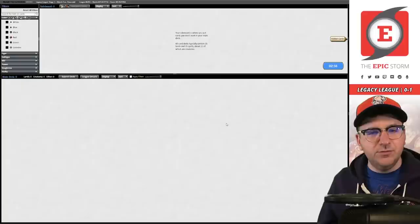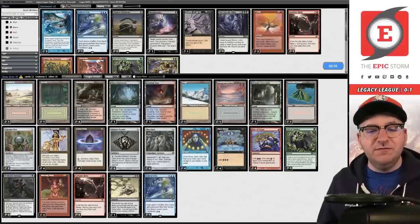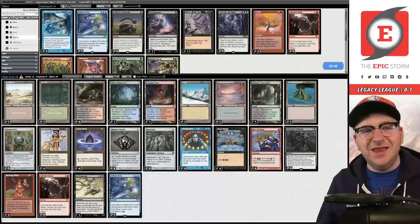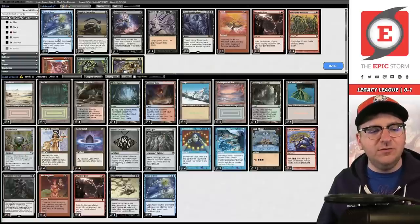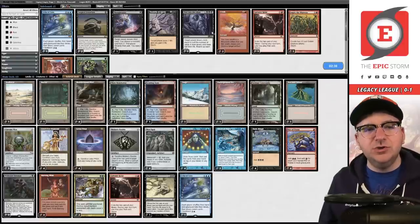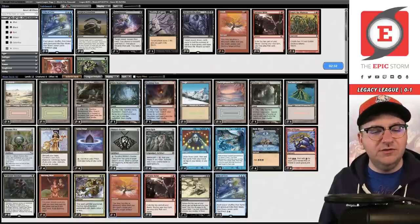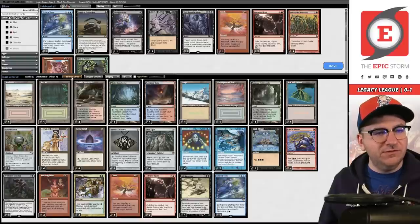In this matchup Veil of Summer isn't spectacular since they can have things like Thoughtseize, but that's not really what you should prepare for. Abrupt Decay seems reasonable, and it comes down to whether they have something like Thorn of Amethyst or Chalice of the Void. I think it's pretty free to board in at least one copy of Crash over a Relay.